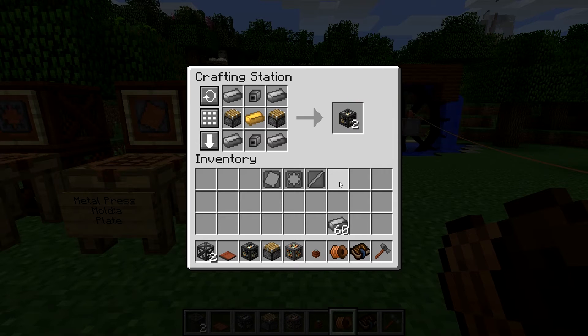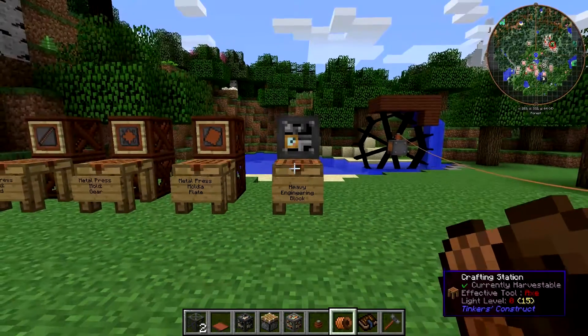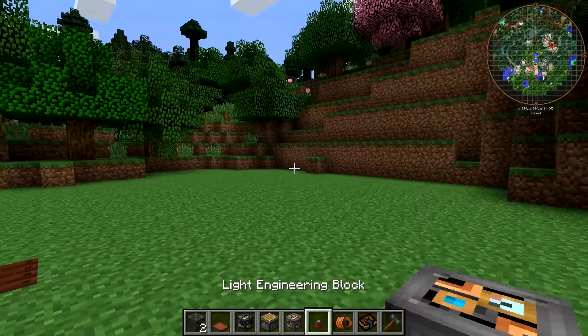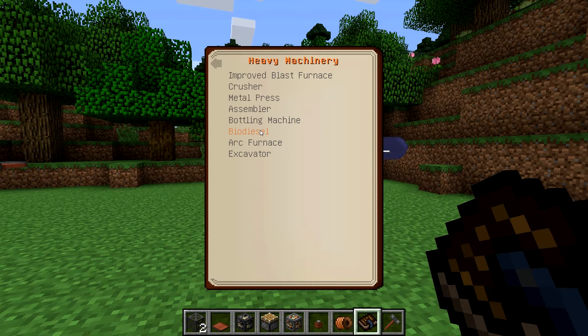So that's how you get heavy engineering blocks. Very important that you can get these — you get two of them, just like the light ones. Now, before we talk about these things, let's go and take a look at the metal press. If you go into your engineer's manual under heavy machinery, you'll find the metal press.